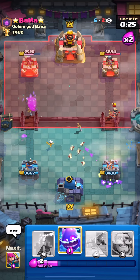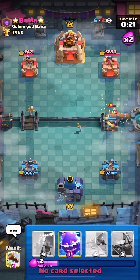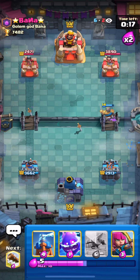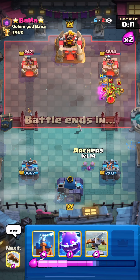Since I had no Logs in my hand and the elixir advantage was taken, I figured he would definitely put the Princess in front of the bridge, so I put a Skeleton in the middle and predicted it. I got in a little damage, but as a result I got the damage advantage.